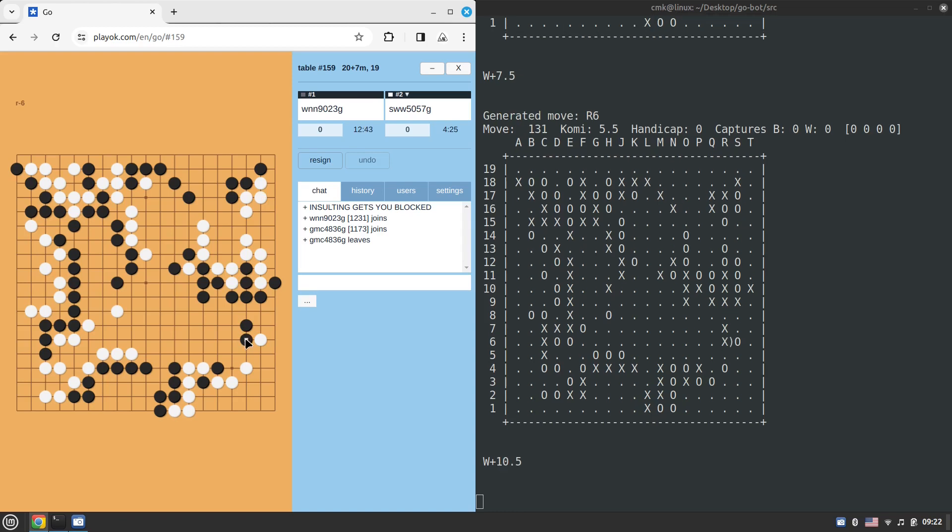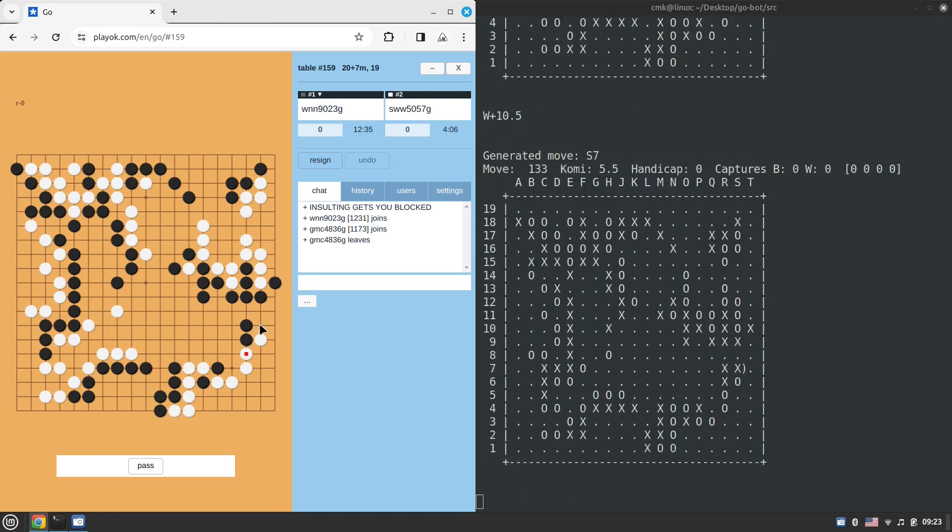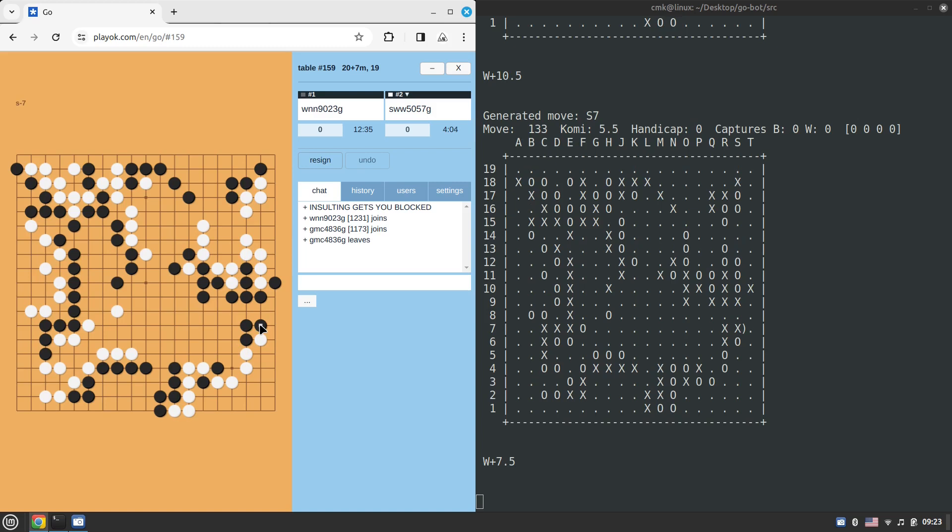By the way, the time consumed to make a single move is crucial for Pachi to play stronger. If you set it to just one second per move it might be only slightly stronger than GNU Go — not that much. I tried playing some games and 1300-rated players were crushing Pachi when it was set to one second per move. So I removed that and now I allow Pachi to play with default time control, which seems to be around five seconds per move.